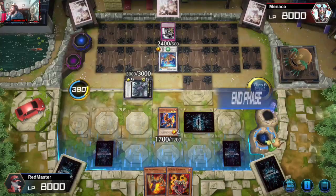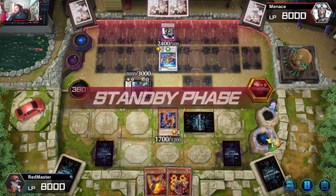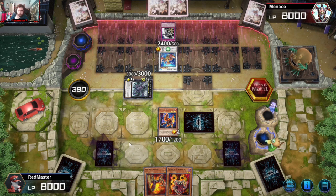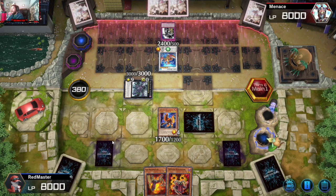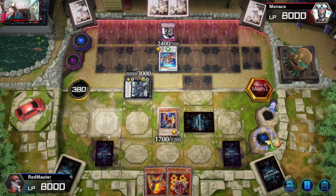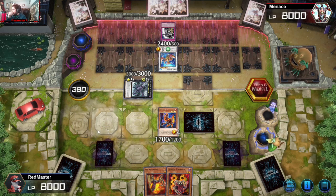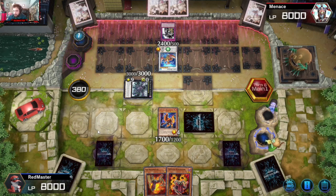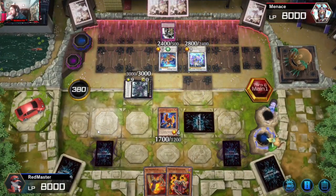I need Red Resonator to summon Red Sprinter — damn it. I screwed up the play. I think we were losing this game under Calamities anyway because I just can't play around it. I don't even think I can make a big enough beater to get over it. That hurts. Oh well — we're at one and one now. We won the first game, we lose this one to Calamities and a misplay. Hopefully we win game three and advance to Silver.